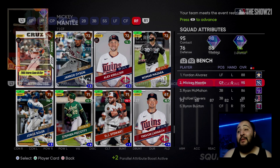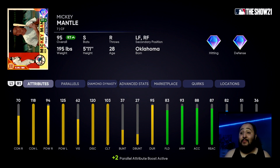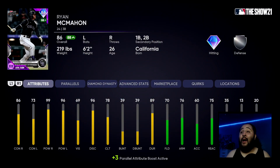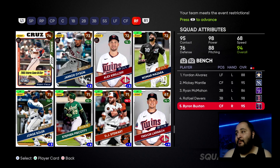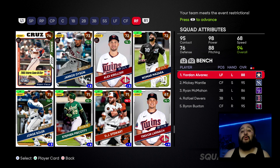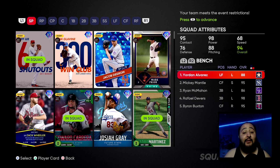For the bench: Jordan Alvarez because he can hit a home run at any time; Mickey Mantle for maxed-out power and amazing contact against lefties; Ryan McMahon is a lock — look at his stats, he's probably the best Topps Now card SDS has ever released, gotta be on your team; Devers; and Buxton for speed. This is pretty much the best team to use for this event. If you have All-Star Series players, fill in the gaps with some of these replacements.